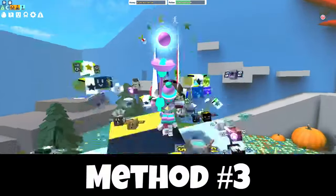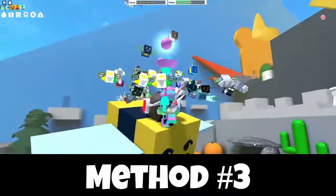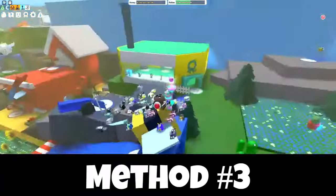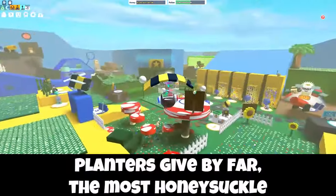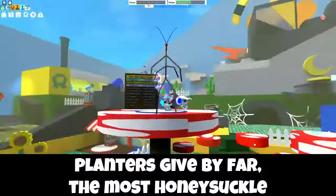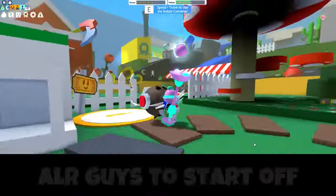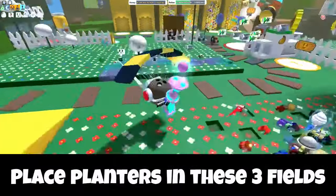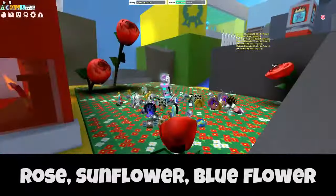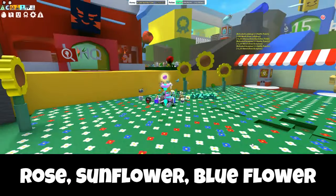Alright guys, so the third and final method you're going to want to use to get most of your Honeysuckles is by actually placing planters in specific fields. I seriously recommend getting all your Honeysuckles this way — it is literally the easiest way possible. First, you're going to want to place your planters in these three fields: Rose Fields, Sunflower, and Blue Flower.